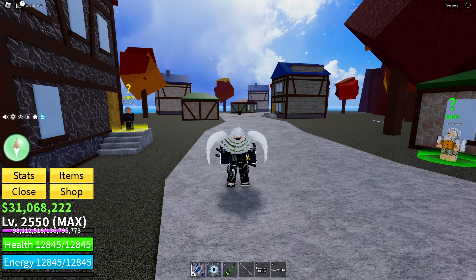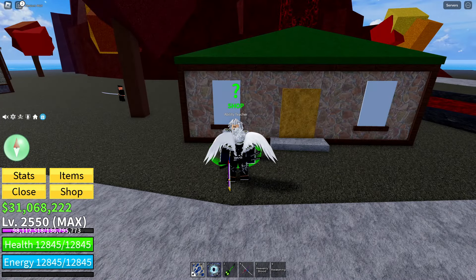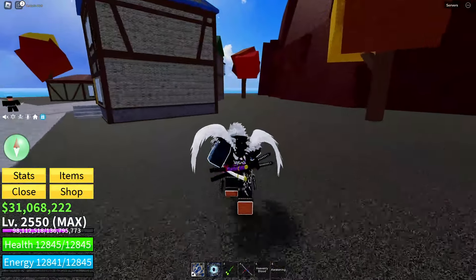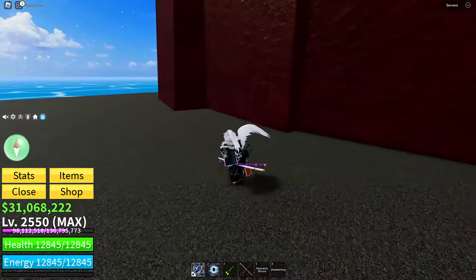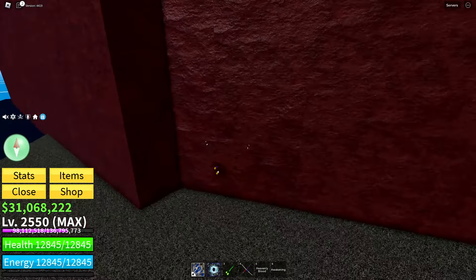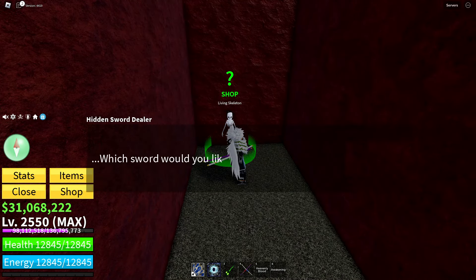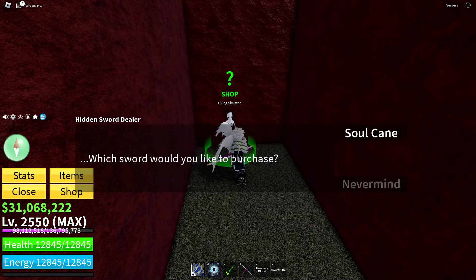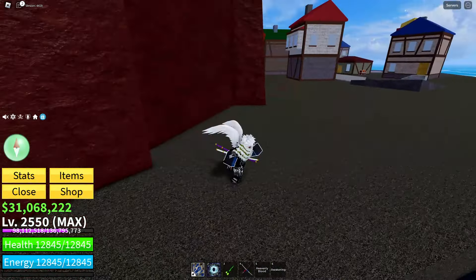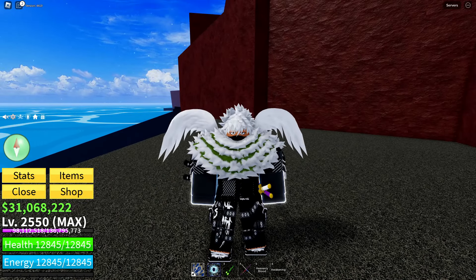Over at Magma Island, there are actually two NPCs. The first is the Ability Teacher again, who is also located here. But there is also a Secret Shop NPC hidden somewhere between these walls — the Living Skeleton. You can buy an item called the Soulcane from him for $750,000. It's a pretty decent sword, though I think the Bicento is a little bit better.